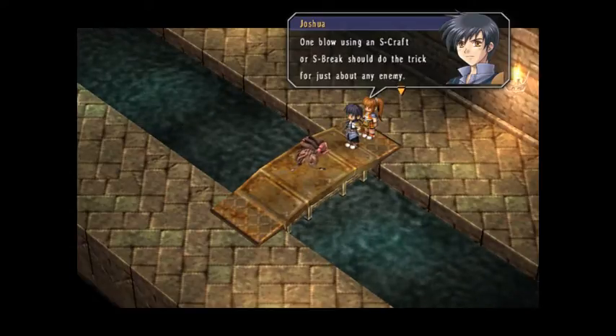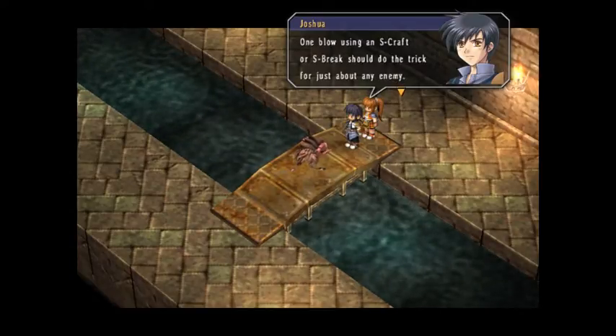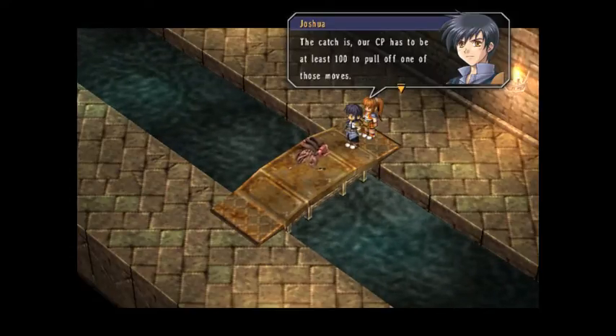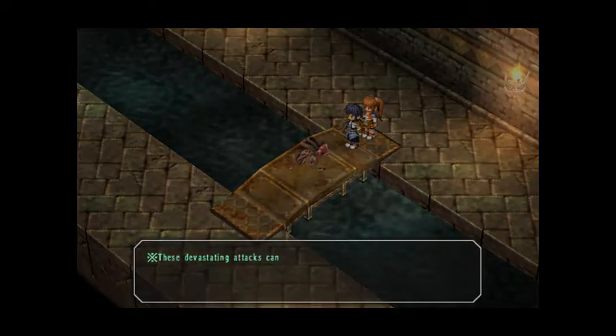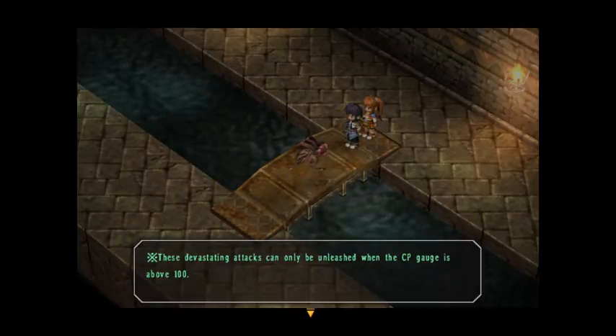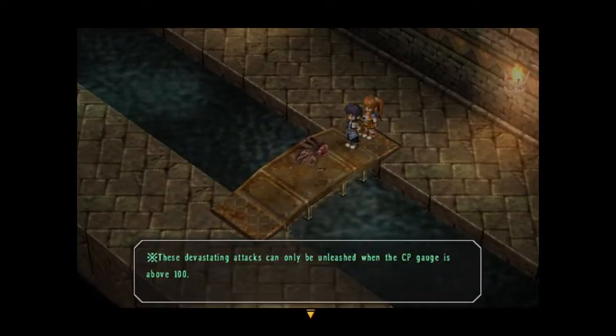One blow using an S-craft or S-break should do the trick for just about any enemy. It needs our CP to be at least 100 to pull off one of those moves. So this is like the true limit break - the other moves are just strong attacks, but if you fill the gauge that's how you use your super move.